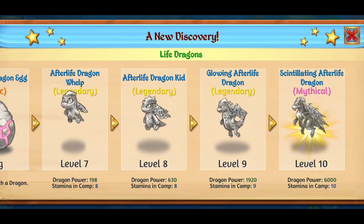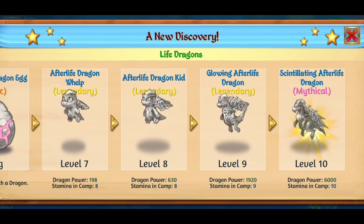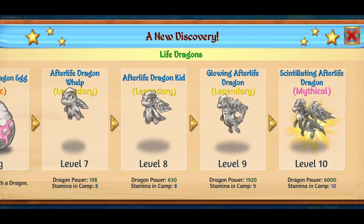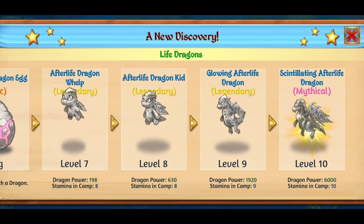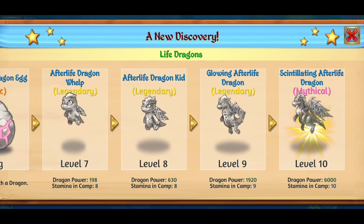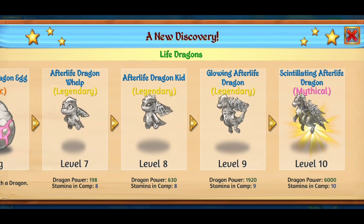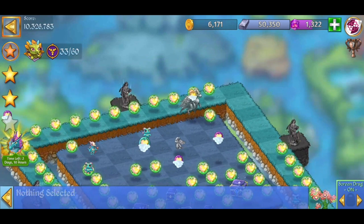This dragon has only 6,000 dragon power, and I'm not sure how much it costs to bring them back to camp — we're going to check that out. In order to do that I want to check out of the cloud save because I don't think I want to buy it right now. I'm going to keep it in this level and maybe get it out later, but we're going to check how much it costs.